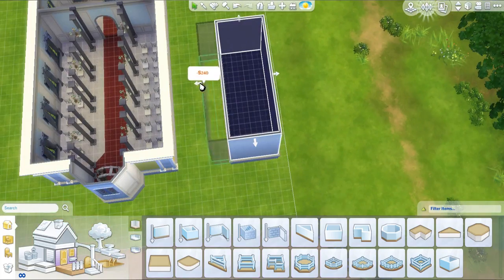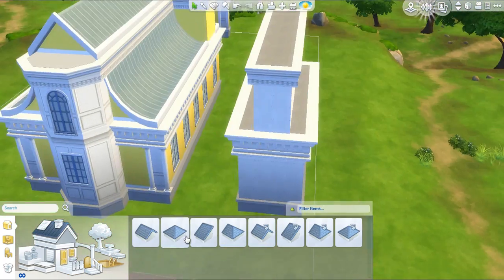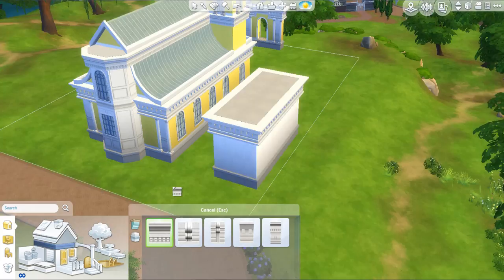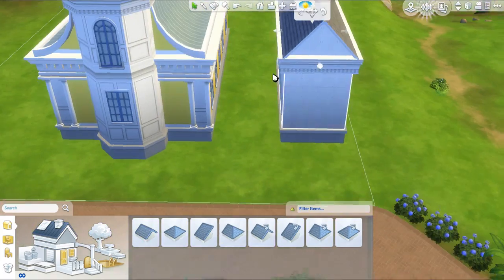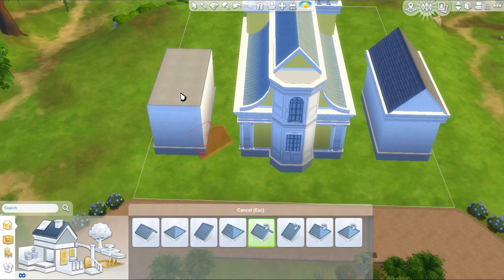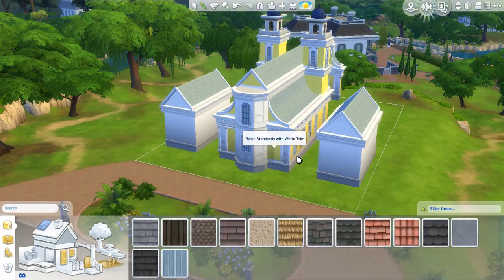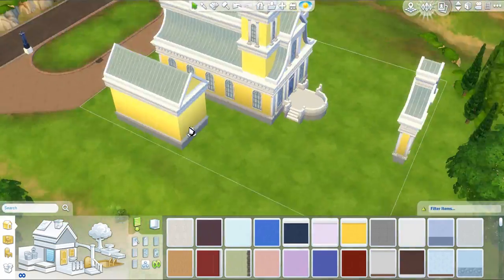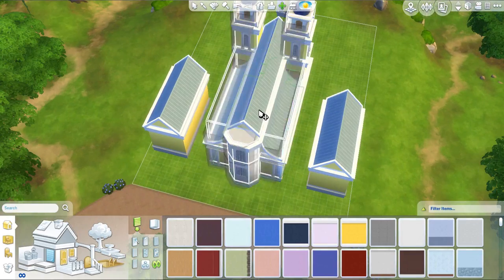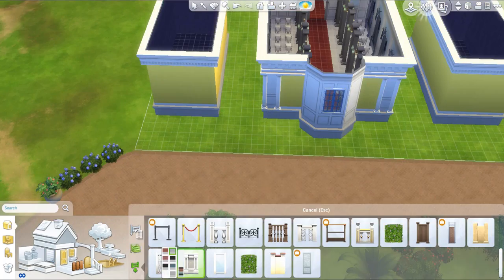Over here we're trying to create outhouses — other external buildings. There are a lot of things required for a wedding venue, so I had to place outside buildings. I really wanted just the chapel, but in the end we needed some bathrooms and a bar. This lot is actually set as generic, so there's no specific requirement. But if you want to throw a wedding party in this venue, you'll need specific items in order to reach gold performance.